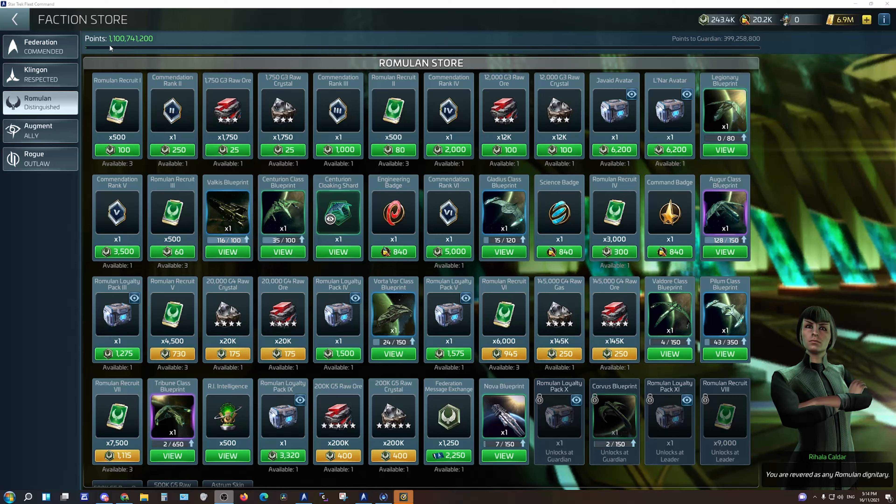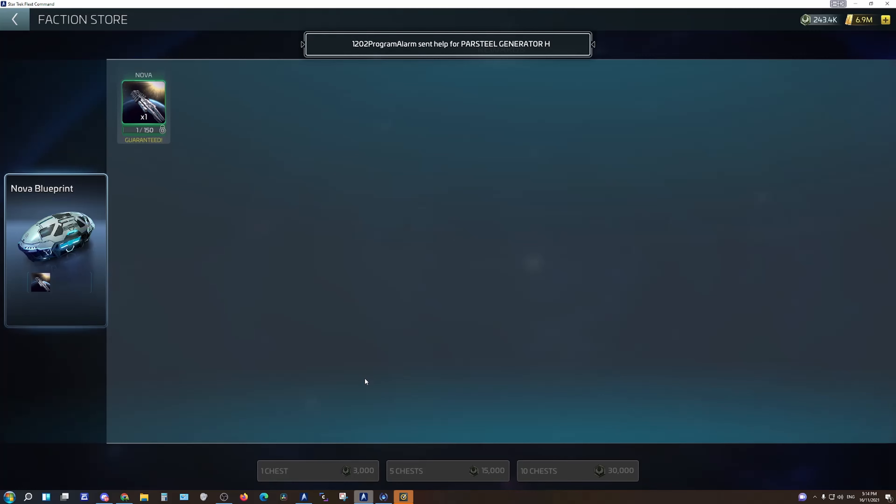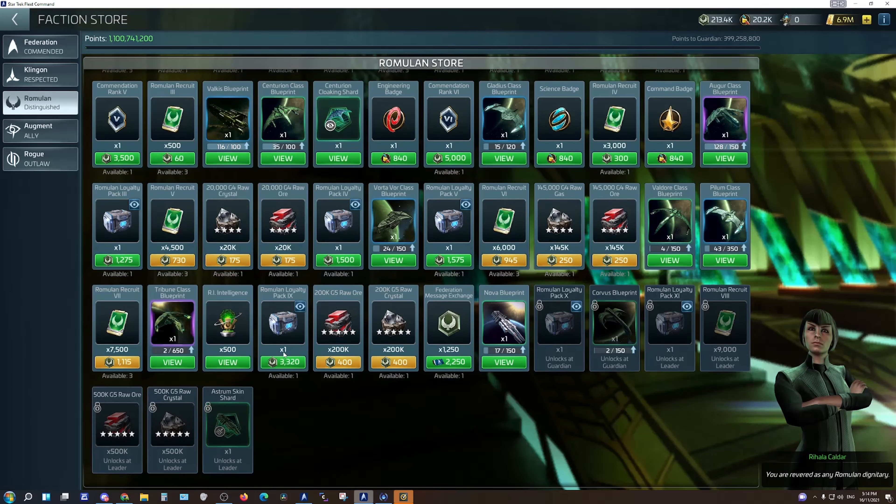As you can see, I've hit 1.1 billion, which means I can now start getting the Nova. Just out of curiosity, I just got myself 10 blueprints. And if you look at faction credits now, I get 1,250 for every 2,250 I spend on Federation.